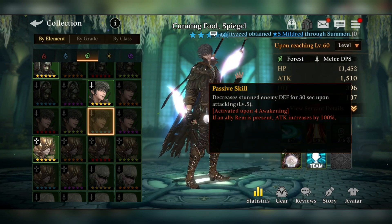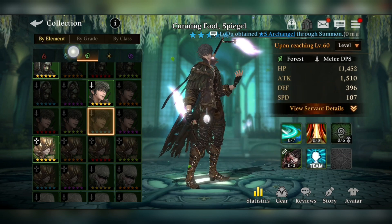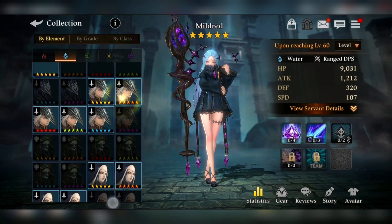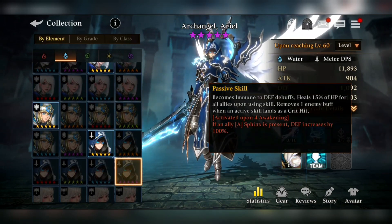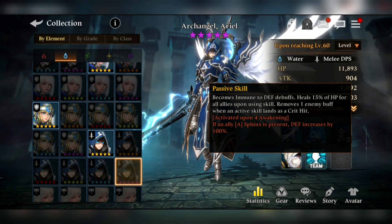The next thing is the relation effect — it should always provide an attack boost, critical rate boost, or critical damage boost, with attack boost being most preferable for attack-based servants, and defense boost for servants who deal damage based on their defense stat. For example, one servant has: 'If an ally Sphinx is present, defense increases by 100%' — that's a great relation effect.